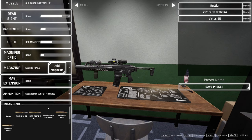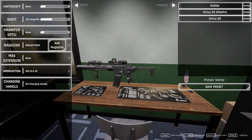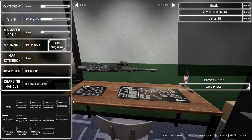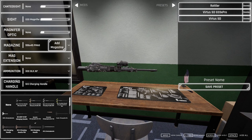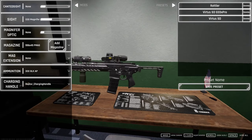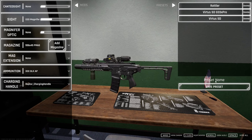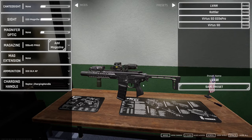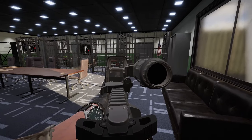Let's run 300 Blackout armor piercing on this bad boy. SIG charging handle — what do we have? M2E standard... Aurora Precision breach — damn, that's cool. Let's run an Aurora. Oh wait, here's a Raptor — let's run the Raptor. Beautiful. There's our SIG LVAW, guys. That is nice right there. Preset name: LVAW — Low Visibility Assault Weapon. Save that bad boy. Beautiful.